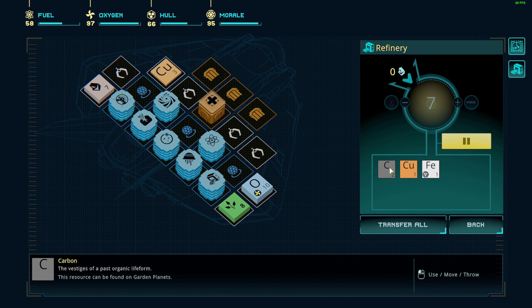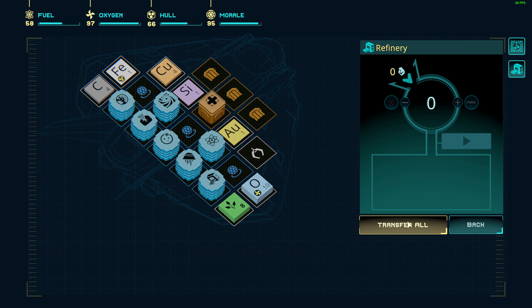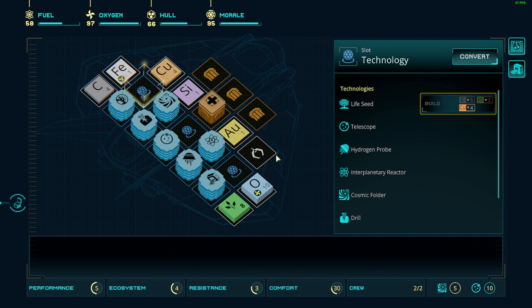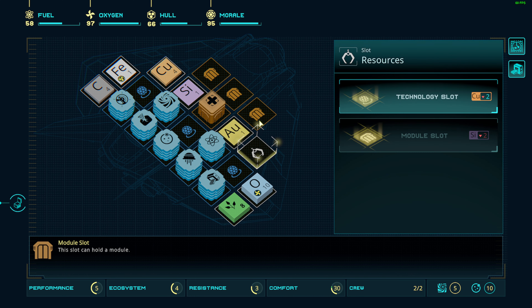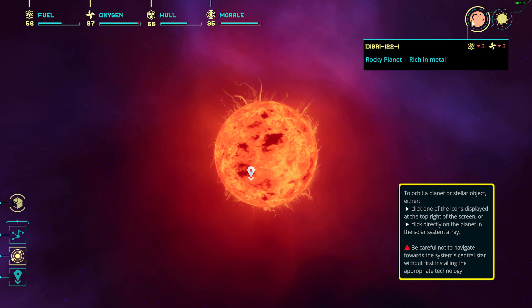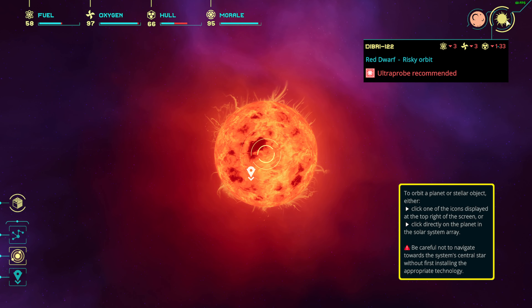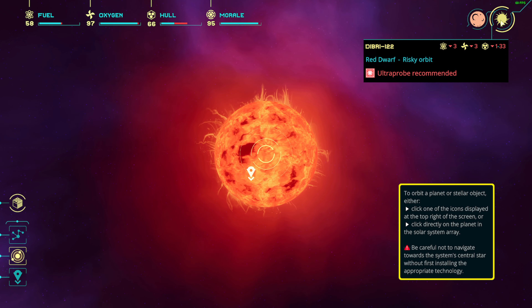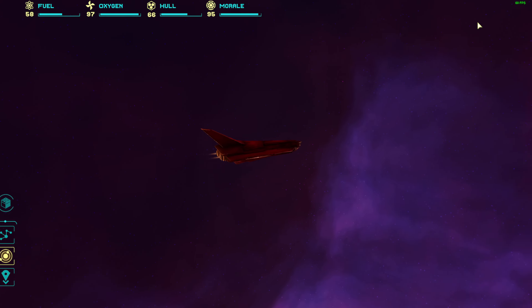From refining we get carbon, copper, iron, silicon, and gold. We check if we can craft anything new — nothing we don't already have. We go back to the galactic view and select fuel as our priority. We think we can get fuel from the sun but don't have the technology yet, so we head for a rocky planet instead.